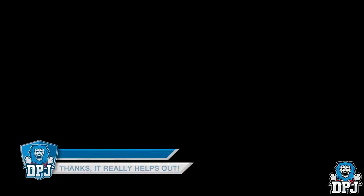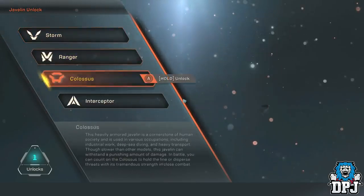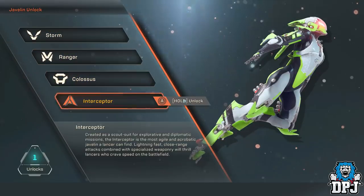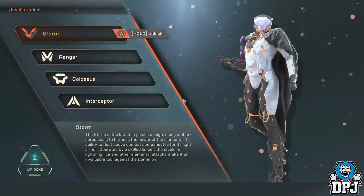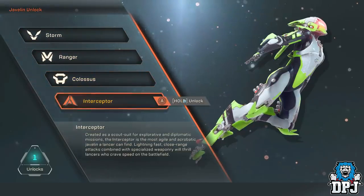I've played a good 9 or 10 hours of the full game, experienced every single Javelin, and learned what each offers. Today I bring you the goods and the bads of each — the positives and the negatives — which will hopefully help you decide which Javelin to pick when the game drops on February 22nd. There are 4 Javelins to choose from: the Ranger, Colossus, Interceptor and Storm. Each offers something the other three don't, and there is a play type for everybody.